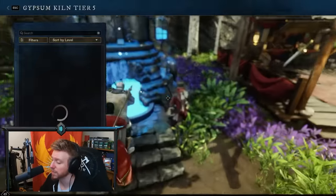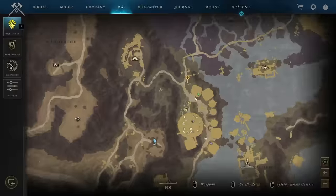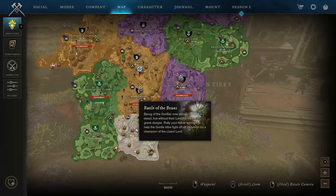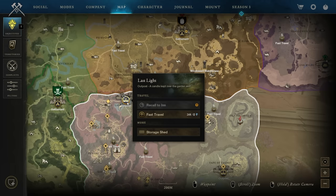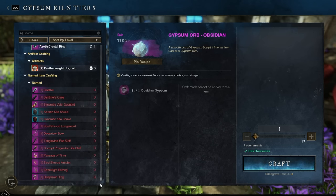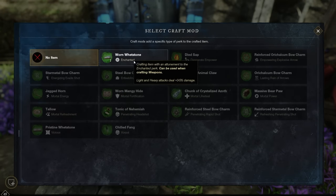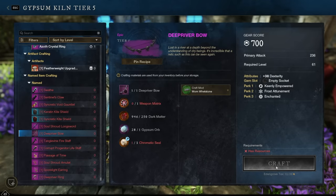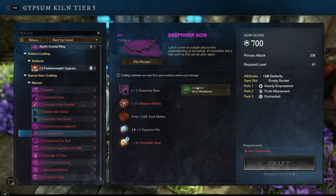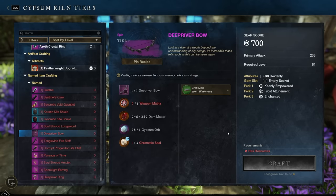Scroll all the way down to the bottom of the menu. Gypsum kilns are located in all of the end game towns: Eden Grove, Brimstone Sands, Evanscale Reach, Great Cleave, Shattered Mountain — the only one to be wary of is the one in Last Light, which is actually bugged. Scroll to the bottom and you'll see all the named items currently in your inventory — here's the Deep River Bow. Click to add the perk you want, add Enchanted for example, and when you hit Craft, provided you have the materials, you will make a 700 gear score bow with Frost Attunement, Keenly Empowered, and Enchanted. It will have that third perk as well — it's really that simple.